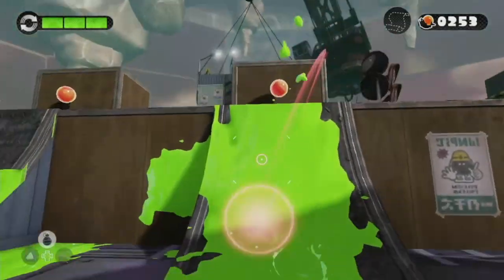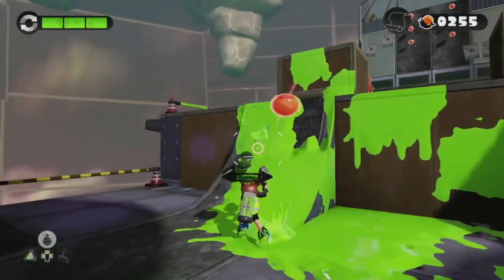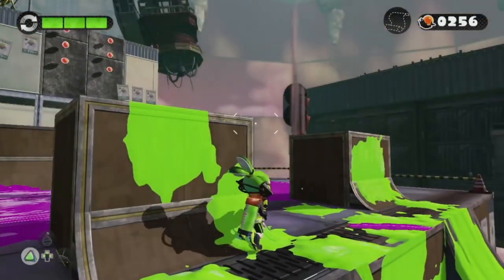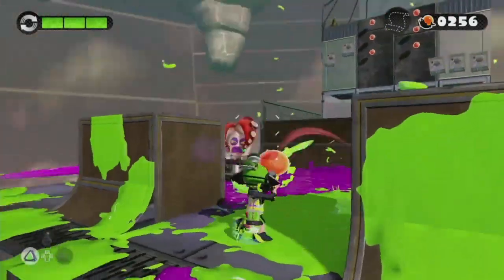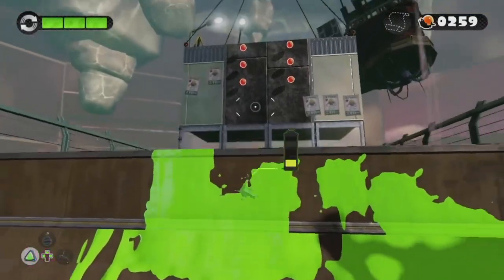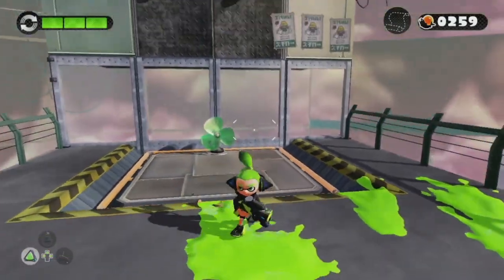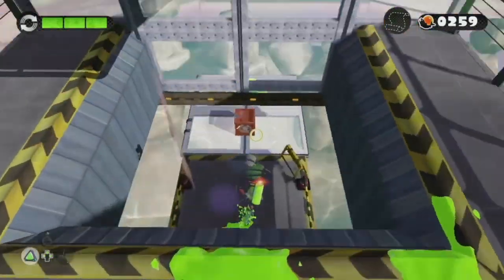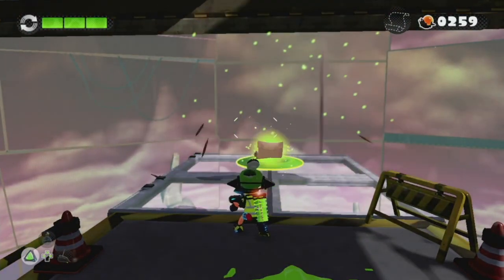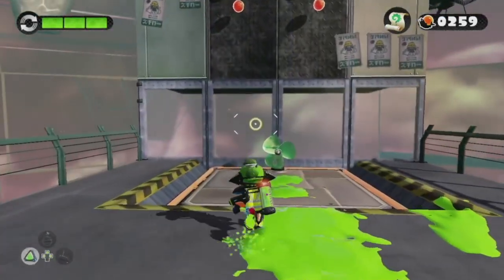We got the next checkpoint. We're going to keep on moseying up here, get these power eggs along the way, and switch over to splat bombs so I can distract these guys and get rid of them easily — bombs are good distractions. Here we want to get off the platform, shoot the propeller, and go underneath it. Because underneath it, like the last level, there's a Sunken Sea Scroll underneath this platform. There we go — got our next Sunken Sea Scroll.